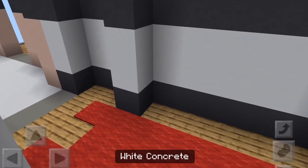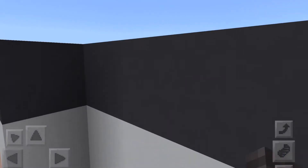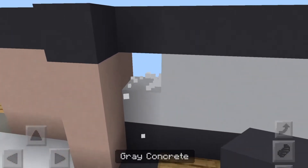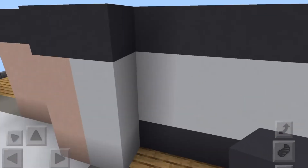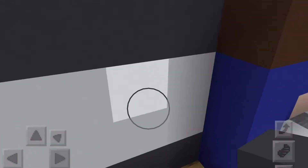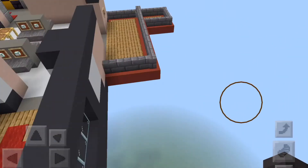For our next blocks, we're going to need glass pane, gray concrete, and white concrete, just in case if you mess up. Take down these two polls right here. Place your white concrete back, bring that up again, then bring it over by one. Place a gray concrete line just right there. Come over one more to the right with another gray concrete line. Take out your glass panes and basically just break out the whole middle and fill it in with glass panes. You should have a little something like this.